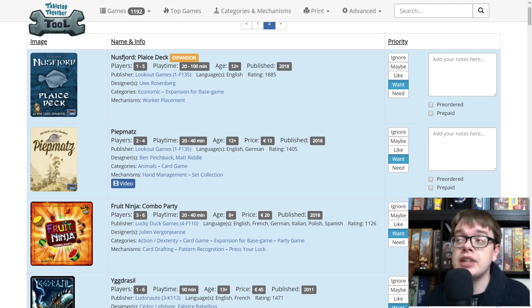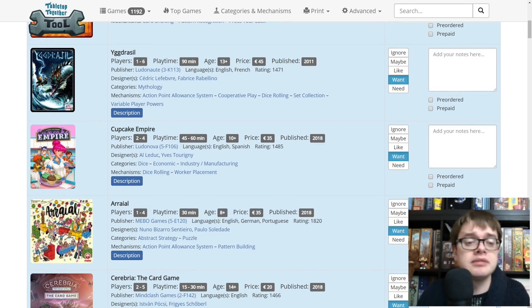Fruit Ninja Combo Party from Lucky Duck Games — we have played this. It's a party game where you are trying to build up sets of cards, but there's also a dexterity element with the handle of a sword on the table. If you play the same card as someone else, whoever grabs the sword first gets some extra points. Just a nice light little party game. Yggdrasil — I don't really know that much about it, but I've been recommended it many times and it's always been out of print. Looking forward to seeing it come back in print.